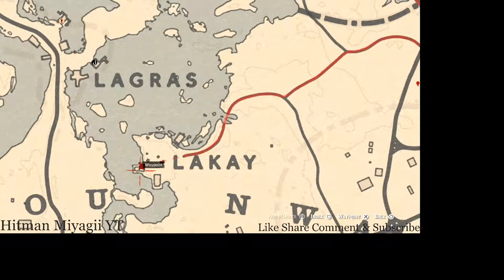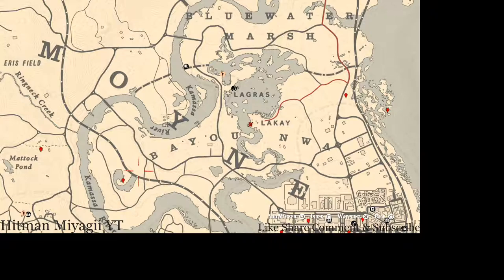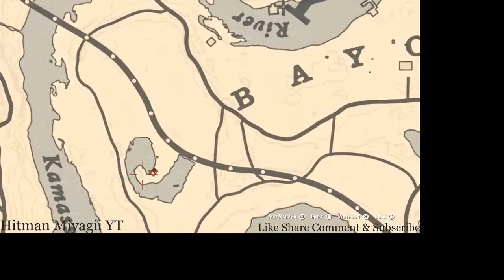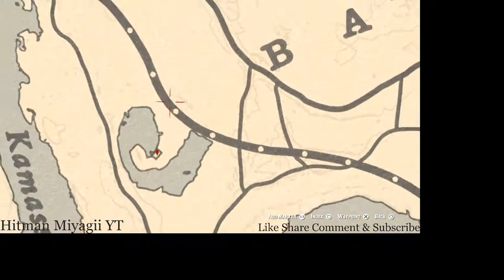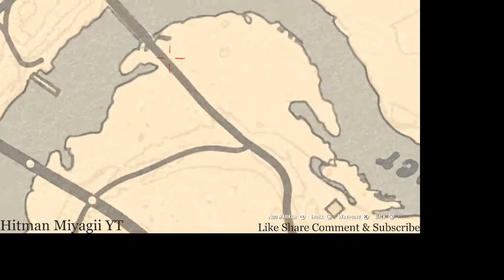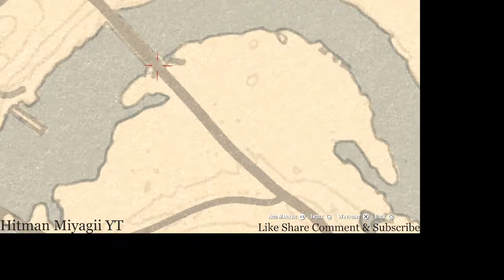Over here to the left a bit, inside this shack you guys will get an antique alcohol bottle. This antique alcohol bottle is a Scotch whiskey bottle — it's on the table to the right as soon as you walk in. There are a bunch of candles and stuff there so you'll know you're in the right area.